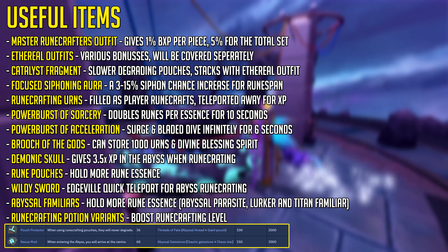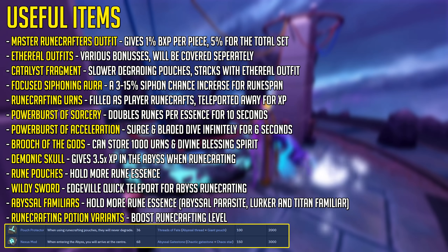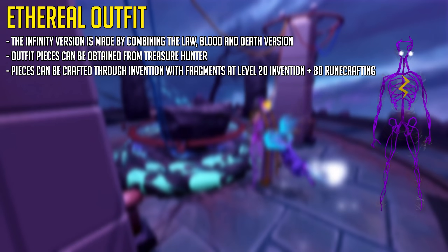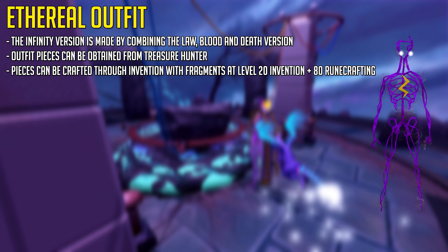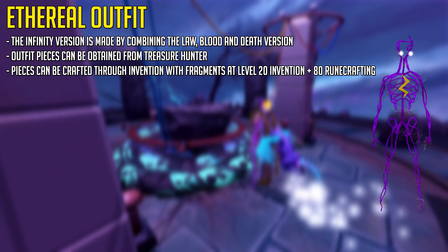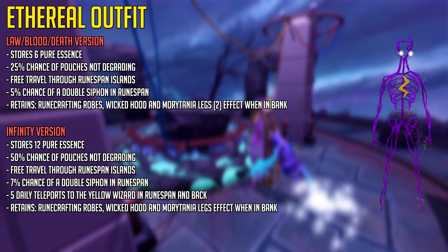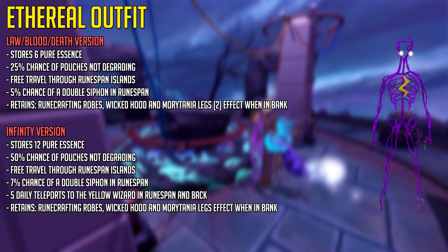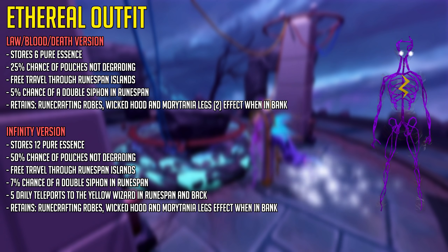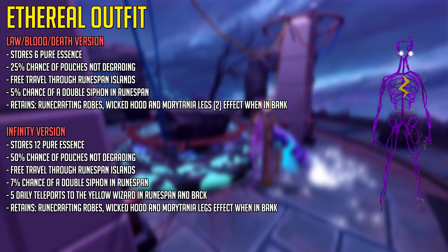Runecrafting has quite a number of useful items, the first being the Master Runecrafters Outfit, costing 4,000 runespan points per piece or 500 Thaler per piece, giving you 1% bonus XP per piece and 5% for the full set. The Ethro Outfit can be obtained through Treasure Hunter or through Invention at level 20 Invention and 80 Runecrafting. Fragments start dropping around level 70 Runecrafting. The Infinity version of the Ethro Outfit, combining the Law, Blood, and Death versions, can store up to 12 Pure Essence instead of 6, has a better chance of pouches not degrading, a higher chance of a Double Cipher in Runespan, and also gives a daily teleport.